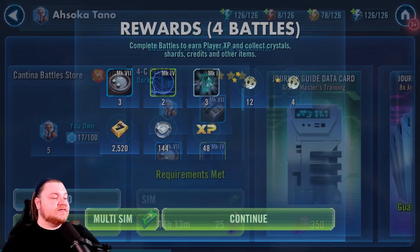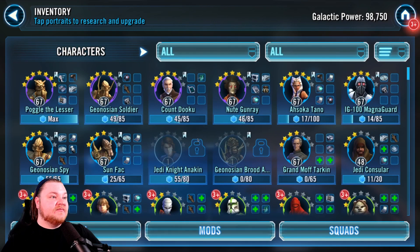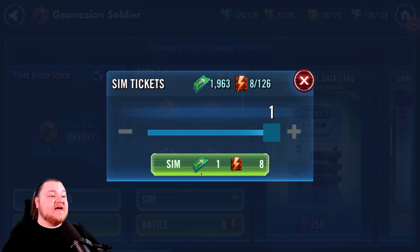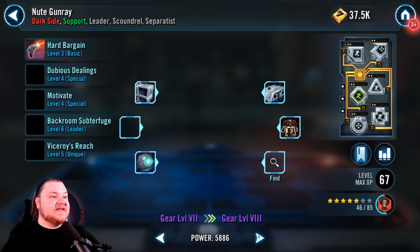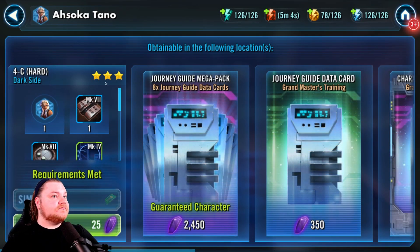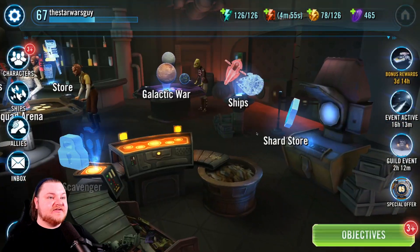We also have Ahsoka over here, so close — I can probably knock that out right now. I don't want to spend a hundred crystal energy, but later today if I just do one more cantina battle... I have eight energy left, I can do it right now. Soldier sometimes pops up in the store and I've been grabbing him because we need all those Geos. So now going back to Ahsoka, it's probably over 400 tokens and we can grab five of her shards — very nice.